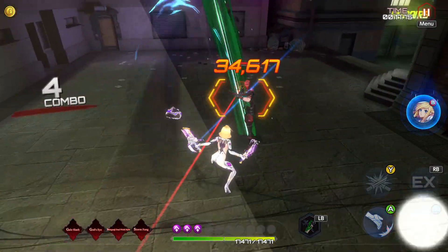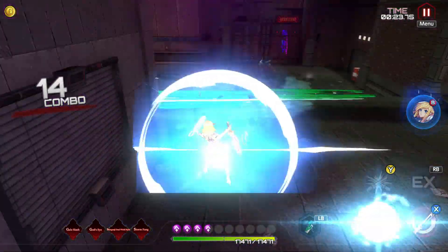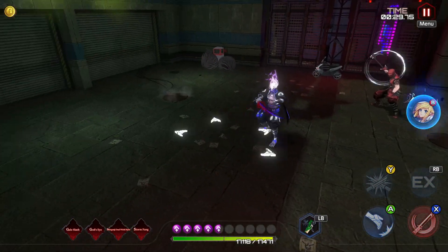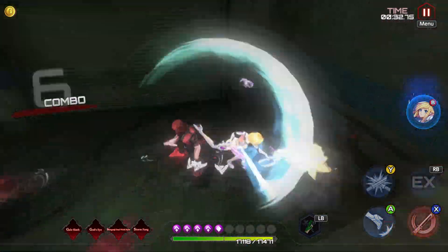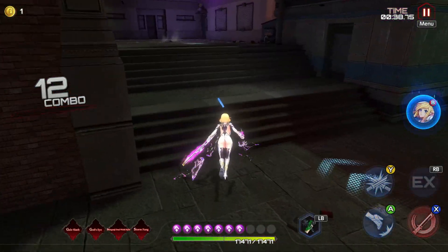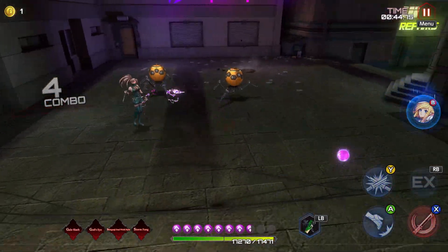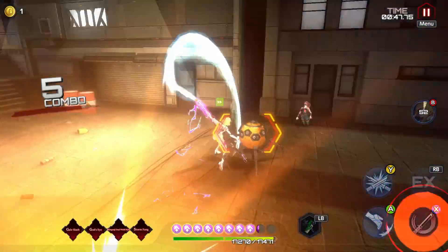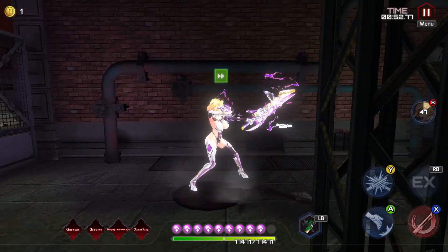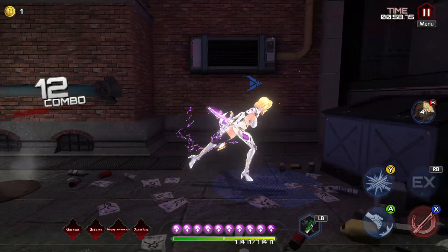If you guys were contemplating getting Kurenai, now's the time. She's able to clear basically any content in the game. Look at that — invisible — and if you go invisible, one bang, all those enemies die. The gale slash went crazy. If I get hit and go invisible, I use my supporter ability — boom, they all just die. You can change supporter abilities in the midst of using the supporter, which is so good.